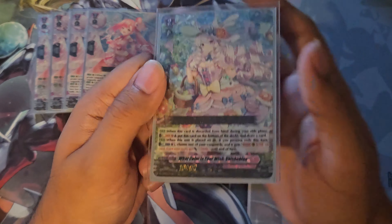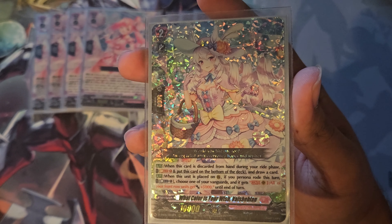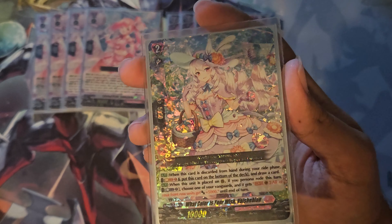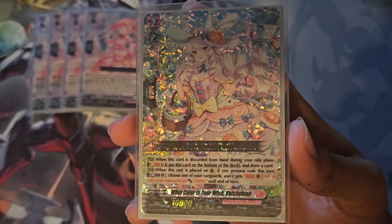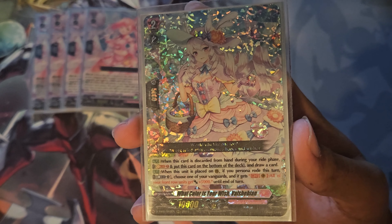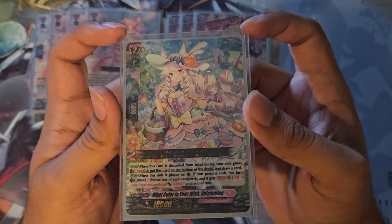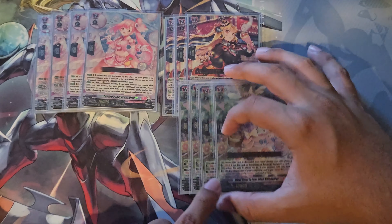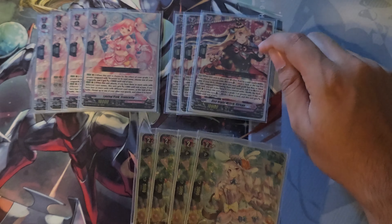Finishing off our Grade 2 units, we have the newly unbanned What Color Is Your Wish — Valdebrosh. She is the Soul Blast cycler. When she's discarded from your hand during the ride phase, you can Soul Blast one and bottom deck her in order to draw a card. Note that Willista's On Place effect discards during the ride phase, so you can proc this skill off of that effect. Your other skill: if you Persona Ride, you can CB1 and your Vanguard gets the Cont skill where all your front row units get another 5k — effectively adding 5k to your Persona Rides. She is the main soul usage in this deck outside of Strega, so you don't really have that much soul — you're using it for Strega and Valdebroshes.